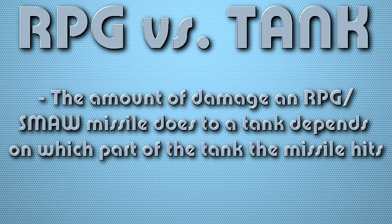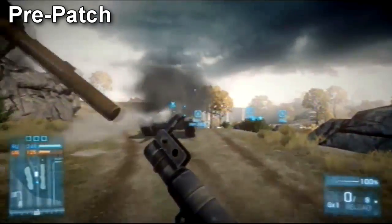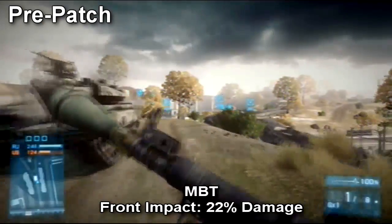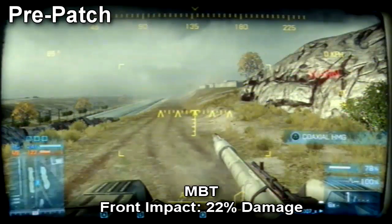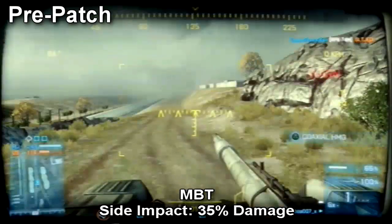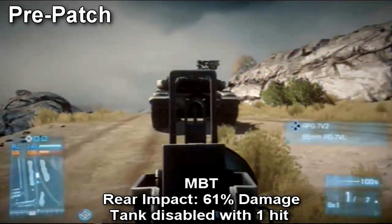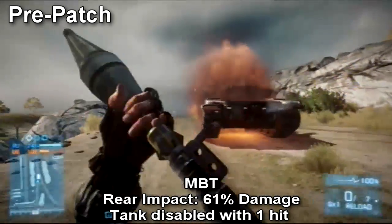Let's start with some pre-patch footage. The amount of damage an RPG or SMAW does to a tank depends on which part of the tank the rocket hits. Before the patch, a direct RPG or SMAW shot to the front of a tank does 22% damage, a shot to the side does 35% damage, and a shot to the back does 61% damage and disables the tank in one hit.